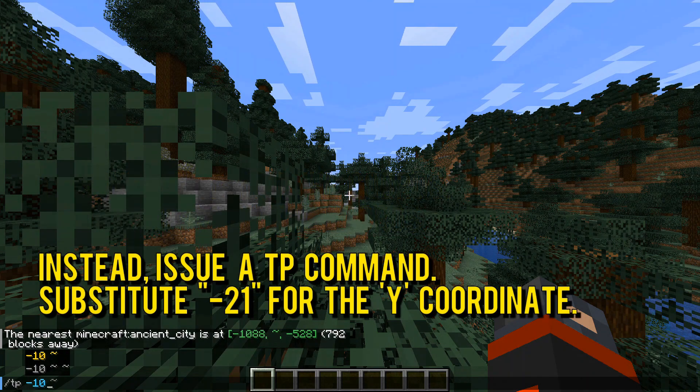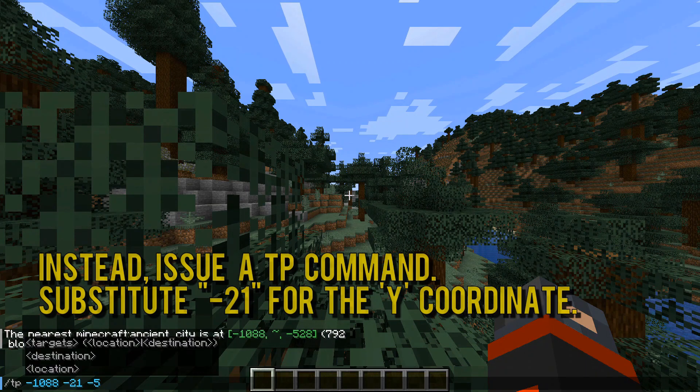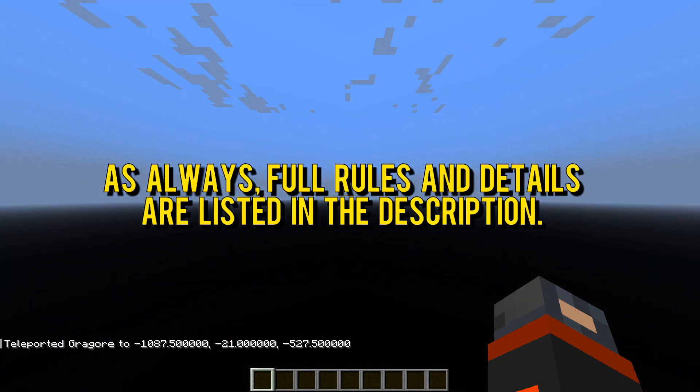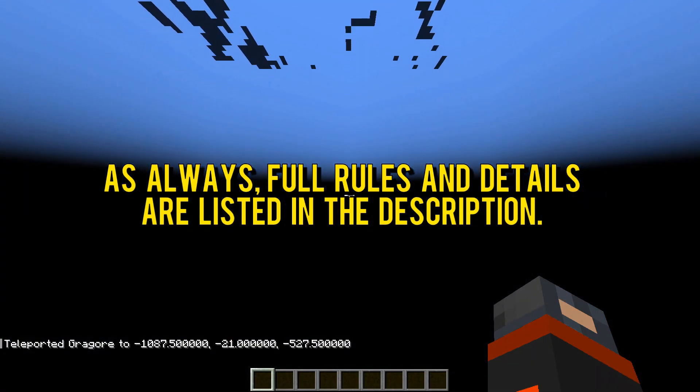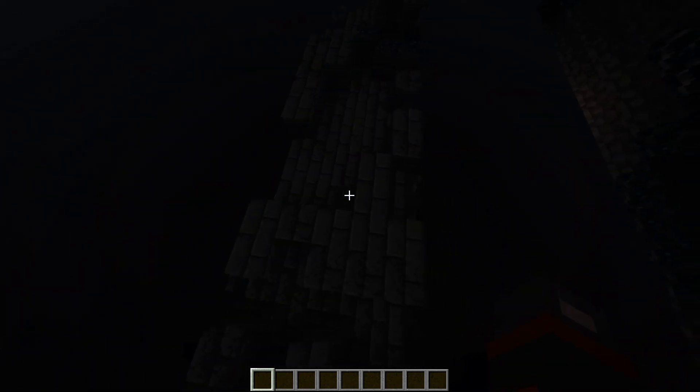The setup for this challenge is a bit more manual than usual, but it's not as bad as it seems when you see it in writing. As you can see, we used the locate command to find the city and teleported to it using NEG21 for the Y coordinate. The NEG21 is important.